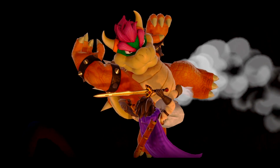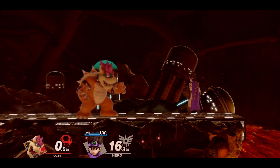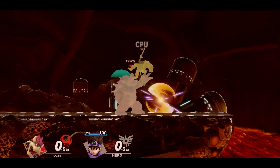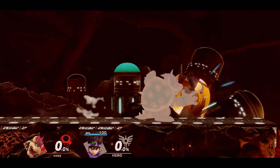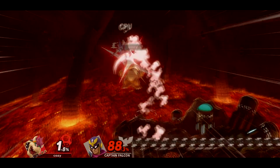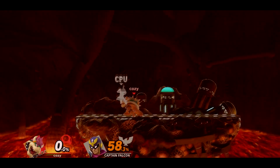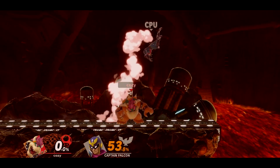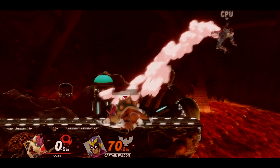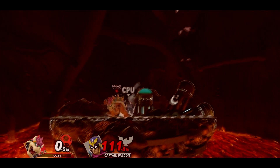Bowser's neutral game has to be heavily respected regardless of his big body, and it's defined by falling aerials such as neutral air and forward air, while also mixing these up with tomahawks, double jumps, or command grabs to prevent shield grabs. Whenever the opponent is in disadvantage above Bowser, you typically want to track the landing with fast falls and tilt with up tilt, and counter aggressive landings with up B since it comes out quick and can cover cross-ups. You can also hard punish with side B, but if you face the wrong way you can easily be punished yourself, which is why up B is more consistent.